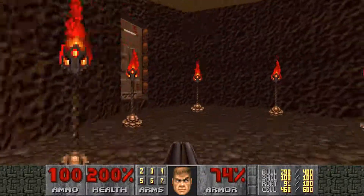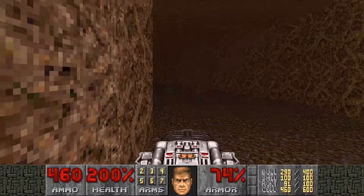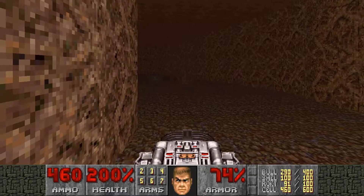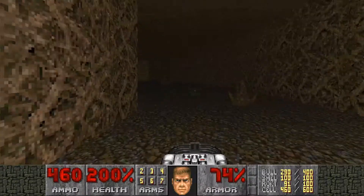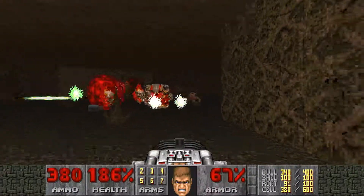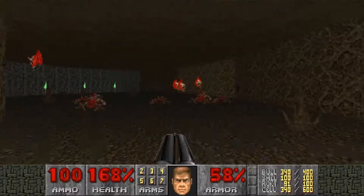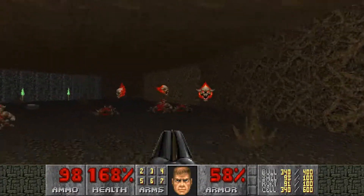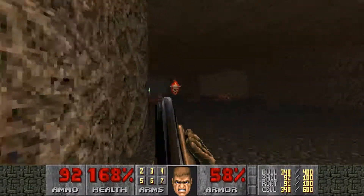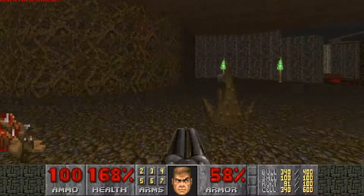Let's continue on with the main map section — we've got a nasty bit over here. Don't worry about your BFG ammo; there's about a pile of 900 cell ammo later in the level, so you can BFG a lot of things down. I'm not worried about the ammo cost. A little stalactite — or are they stalagmites? I'm going to get those two mixed up. I think most people do.